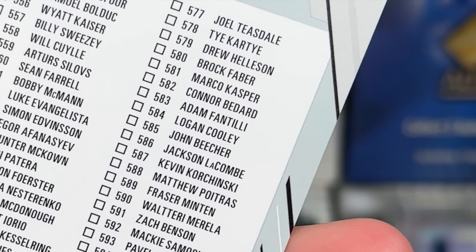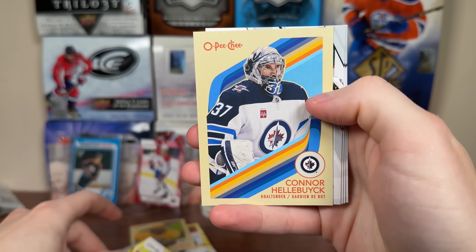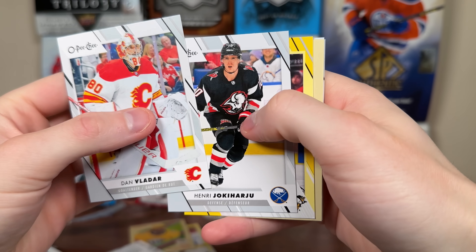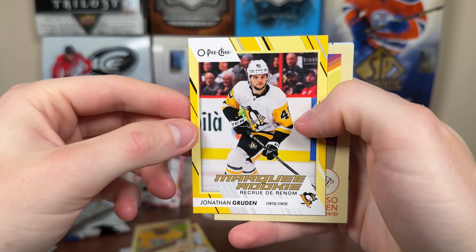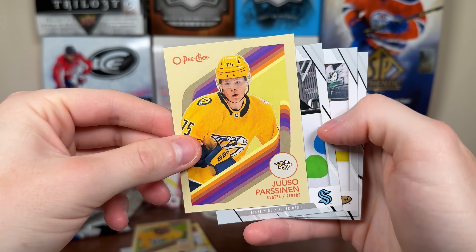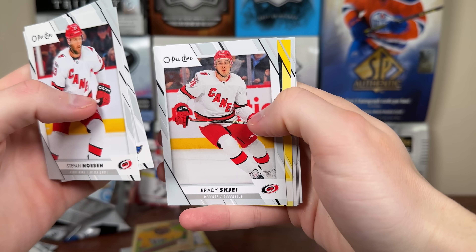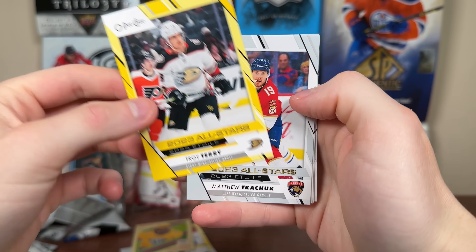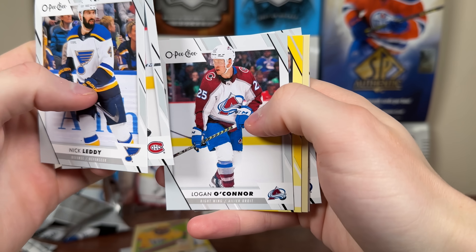Darcy Kemper yellow. We got Connor Hellbuck retro. Three more packs of blaster two. Jonathan Gruden — we're getting yellow rookies, but not the right one. Another color match. Yusuf Parson retro with more base. Second last pack of the second blaster. We got another high series card — Troy Terry all-stars yellow. Matthew Kuchok base — we're getting plenty of them. Come on, Bedard's got to be in here somewhere. David Pastrnak yellow, and Georgiev retro.